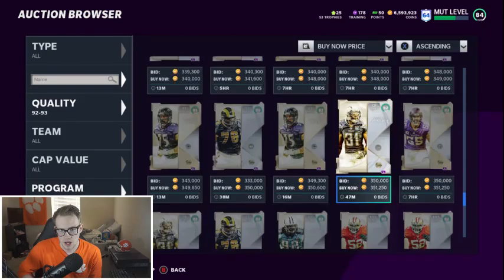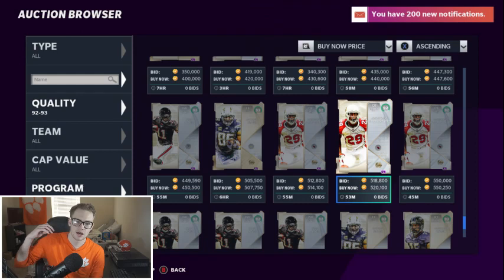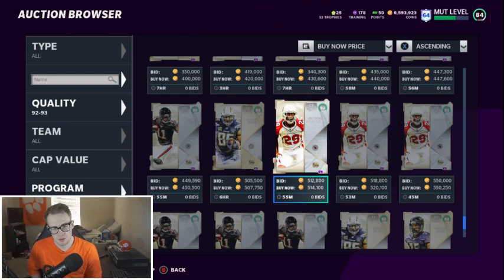So those are pretty much your picks. I'm probably gonna pick up Dominic Rogers-Cromartie — he and Julio are the most expensive and I like other receivers more. Dominic Rogers-Cromartie and Julio are the two you guys should probably be picking, unless you need a quarterback — then Dante Culpepper — or if you're picking for your theme team. That's pretty much the video. Hope you guys enjoyed it. It sucks that the packs kind of glitched right now and I can't actually open them for you guys, but it is what it is. Catch you guys later, peace.